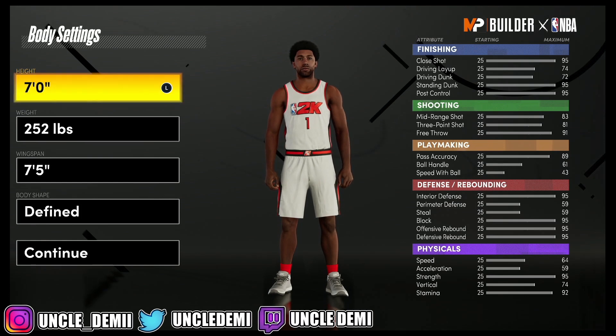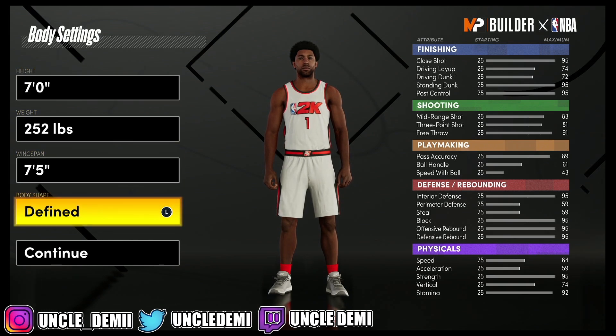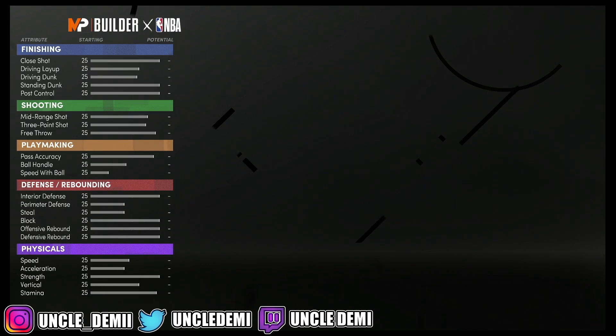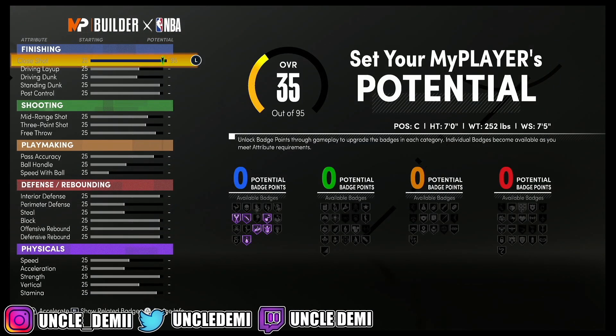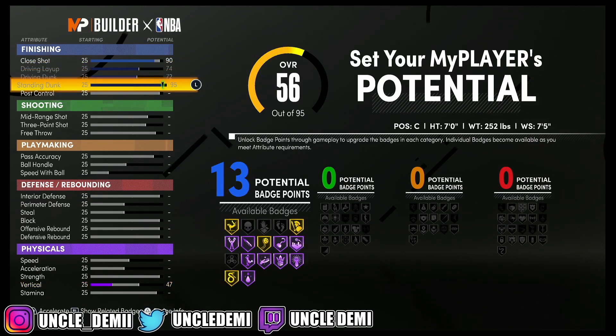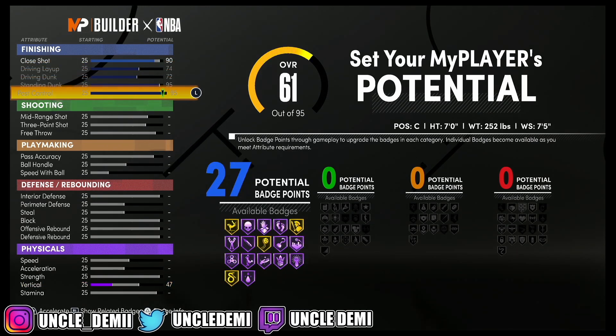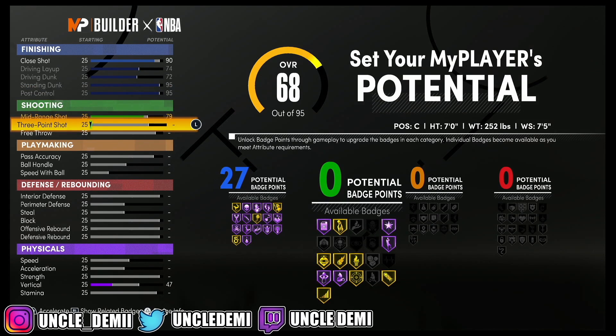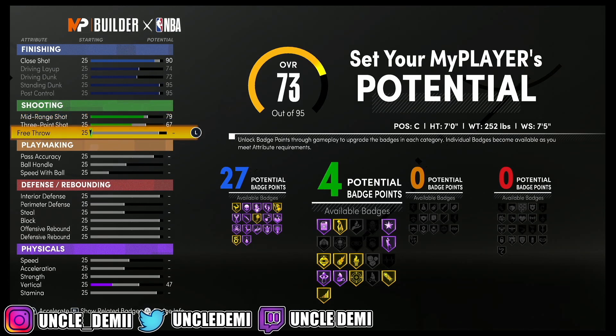We've got 7 feet, 252 pounds, 7'5 wingspan — body type doesn't really matter. What we're going to do here is go 90 on the close shot and then max out everything else. This is going to be a top heavy post scoring build. We're going to go 79 on the mid range shot, 67 on the three point shot, and 80 on the free throw for exactly 11 badge points.